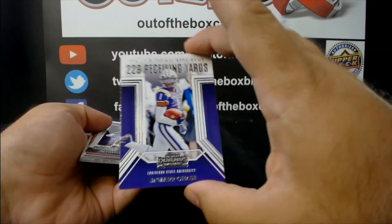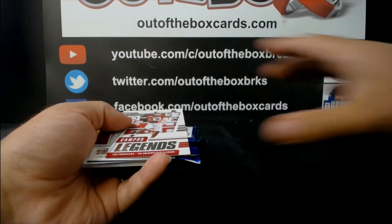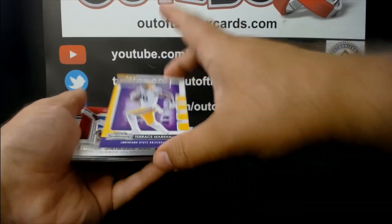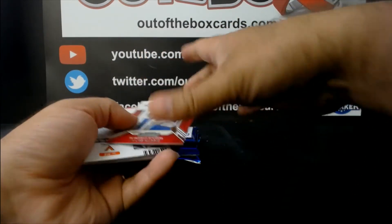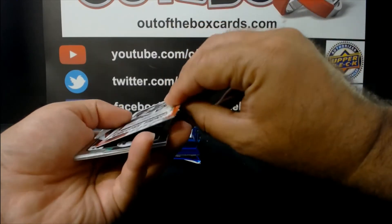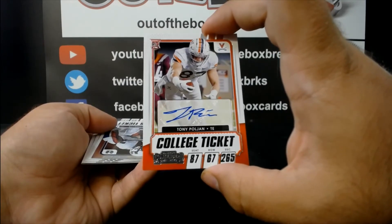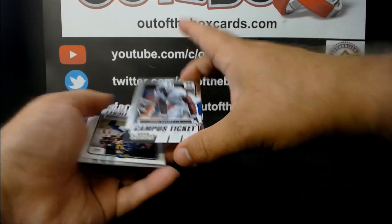Playing the numbers game — Ja'Marr Chase going to letter C. Micah Parsons, school colors, going to letter P. Campus legends — Tua Tagovailoa going to T. Playing the numbers game — Mac Jones, letter J. School colors — Terrence Marshall Jr. going to M. Najee Harris going to H. Our third auto going to letter P — college ticket auto, Tony Puljan, tight end. Campus ticket — Bobby Wagner going to W.